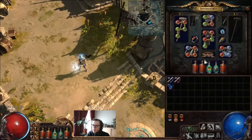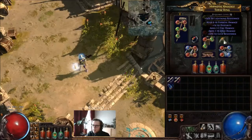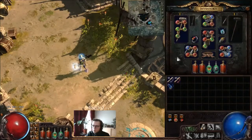The only thing I still have to upgrade is my jewelry. As you can see, I'm at roughly 3.7k life, which is a little low for level 73. This could be much higher, and the reason is my jewelry — I bought every piece for one chaos, and the rings don't have life on them. The amulet has some life but it's not the best roll, so there's some room for improvement.